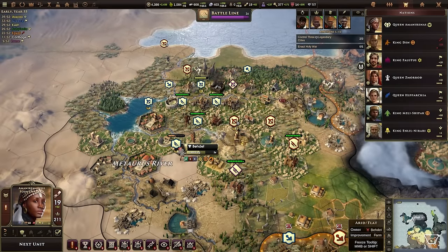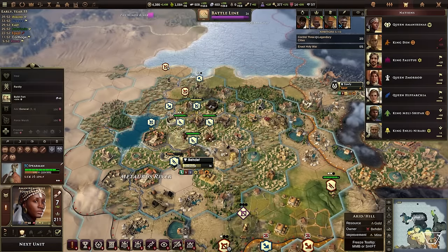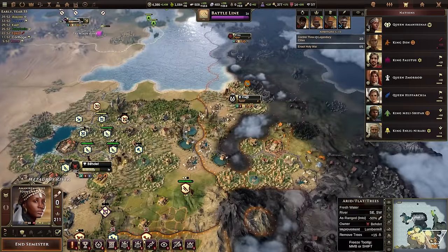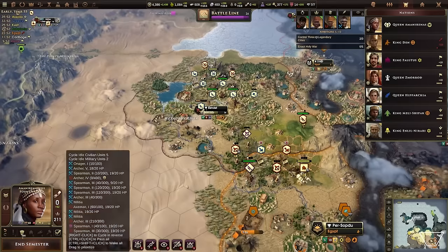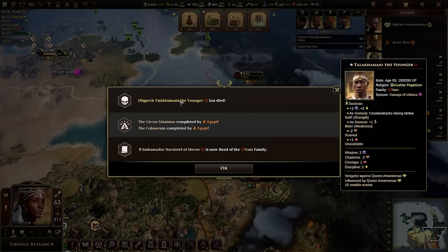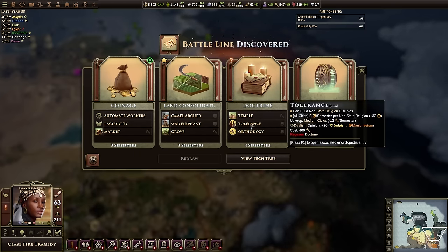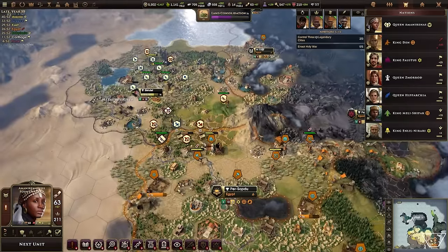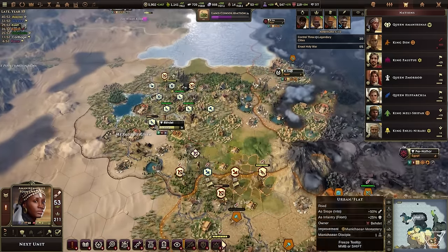We need to defend Bedette and also start thinking about reinforcements — the Beya archers will help there. I'll keep a small contingent of three archers and three spearmen to hold Bedette while the rest of my military continues to move south to take Persopdu and threaten their capital. It looks like they're mounting a reasonable defense, which will require pulling some units, but getting kills is the important thing — if your enemy has units, you're in trouble.